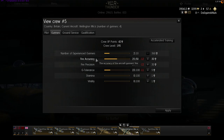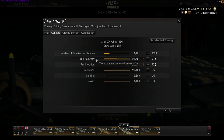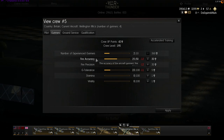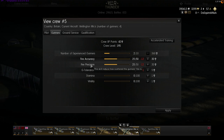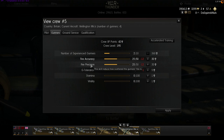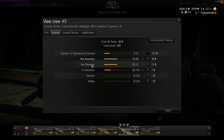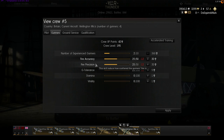Fire accuracy is the AI gunner's ability to point the gun at the enemy aircraft, lead the target, and be accurate. That's his marksman ability. Fire precision is, if you like, the cone of fire — the spread of rounds coming out of his gun. The higher the precision, the narrower that cone of fire. So accuracy means pointing in the right direction, and precision means smaller bullet spread so more rounds hit. Both need to be as high as possible.